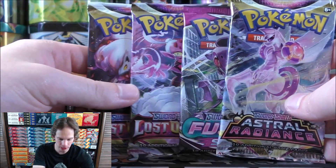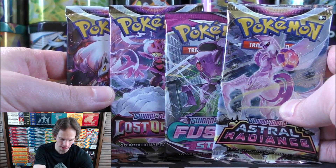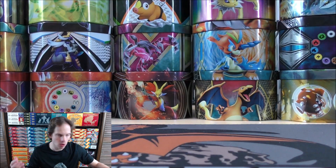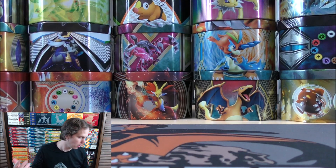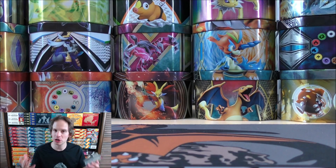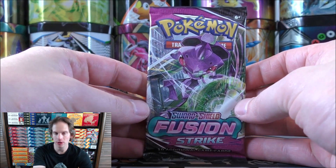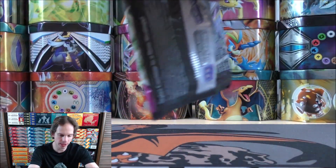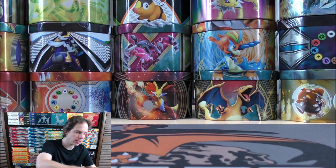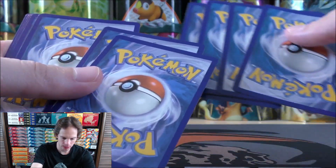The four booster packs include two of the newest set, Lost Origin, plus Fusion Strike — the largest set of all time but with terrible pull rates — and Astral Radiance. I had a good question recently: what set do you like best of Astral Radiance, Brilliant Stars, and Lost Origin? All three have that Trainer Gallery subset which I absolutely love. I might give a slight nod to Lost Origin for its very cool Trainer Gallery cards, though Brilliant Stars has a couple of Charizard cards making it very collectible too. You can find products for all three sets pretty cheaply online — just saw an Astral Radiance build and battle box for $11.97.